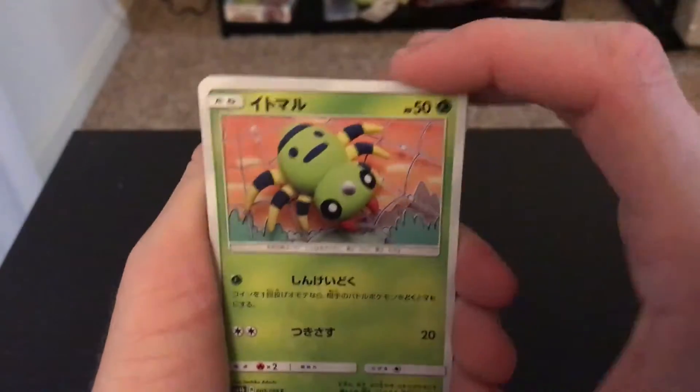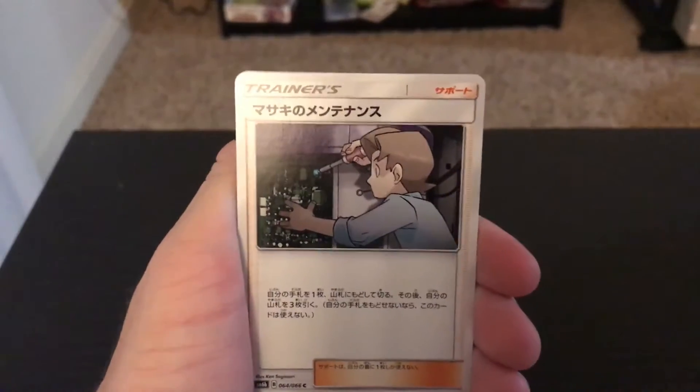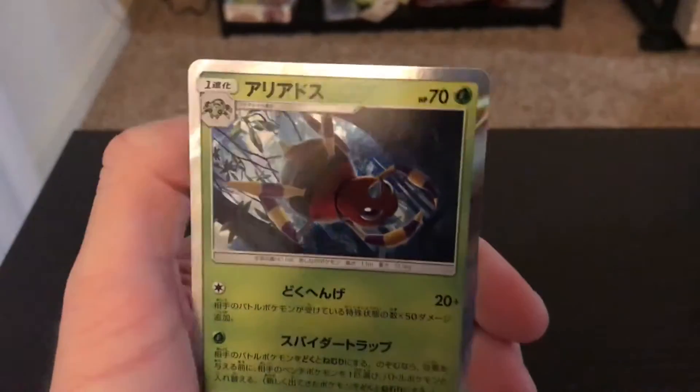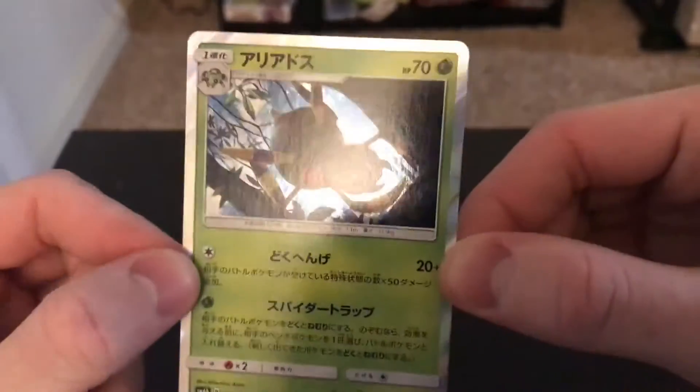We have a Spinner Rack, Dunsparce, Bill's Engineering, another trainer, and a holo Ariados. Really nice holo there. A lot of people don't show Ariados enough love. I like Ariados - I used it a bit on one of my Soul Silver playthroughs. I know it's not the strongest Pokemon, but I think it's a really cool Pokemon.